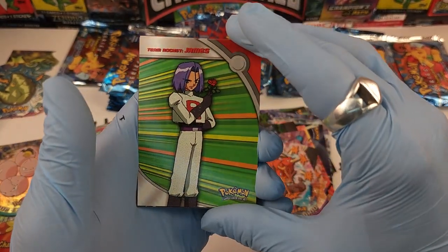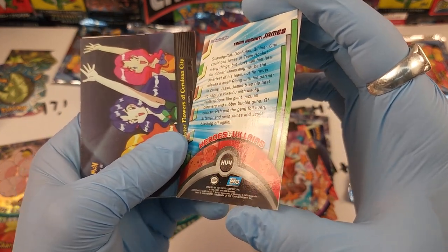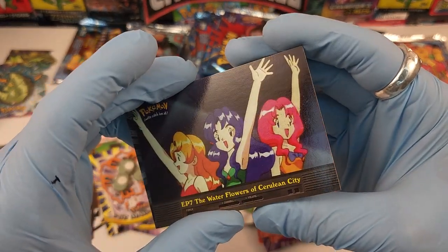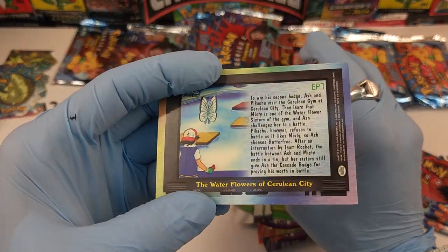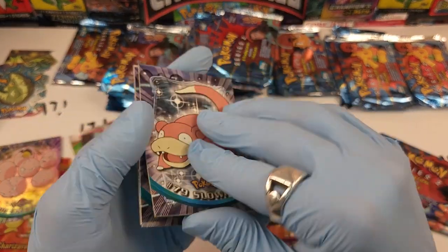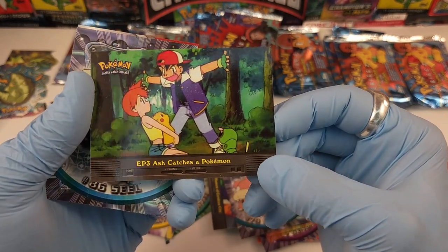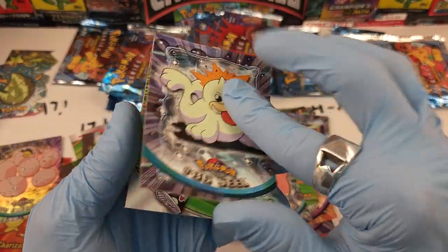Team Rocket James — a little bit of damage down here, we'll call that excellent. Episode 7, The Water Flowers of Cerulean City — I'm so distracted, my brain is mush right now. Number 79 Slowpoke also in decent condition. Episode 3, Ash Catches a Pokemon with slight delamination — we'll call that damaged. Number 86 Seal with no damage.